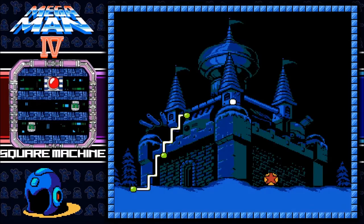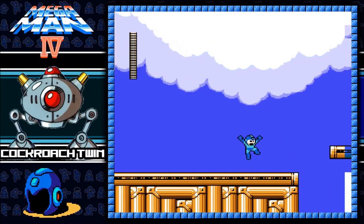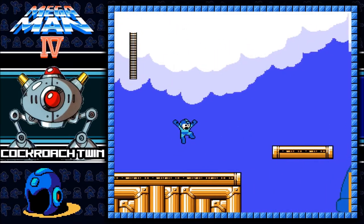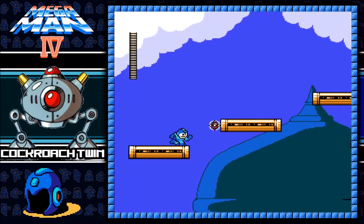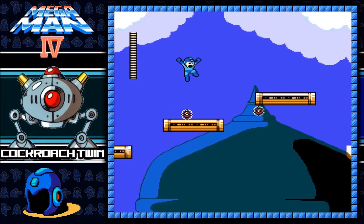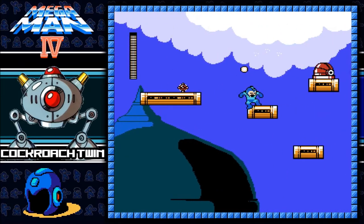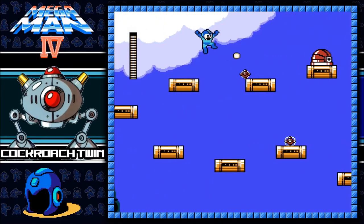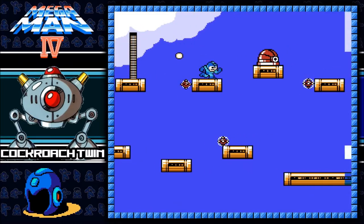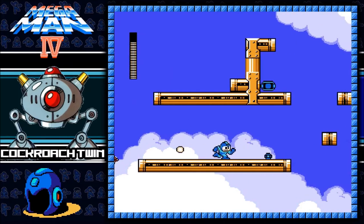Up next, we beat the second one. Now we're on to the cockroach twins. Oh right, this thing is an auto-scroller — wouldn't you believe that? Well, this suddenly got a lot more interesting. Not really, but whatever. I just got hit. Mega Man life. Speed this up a little bit — never mind, I didn't want to get hit.